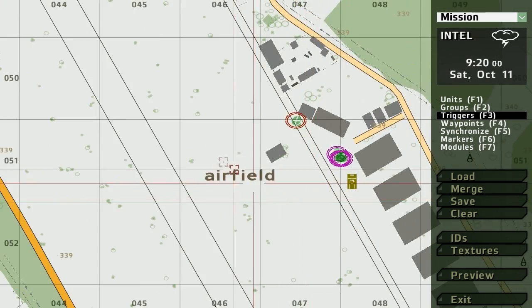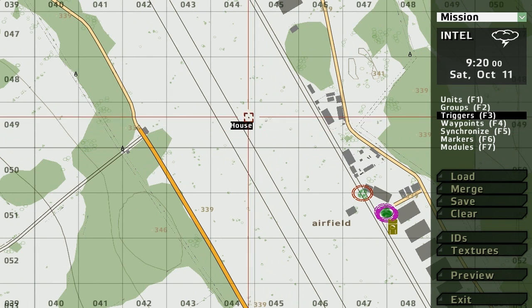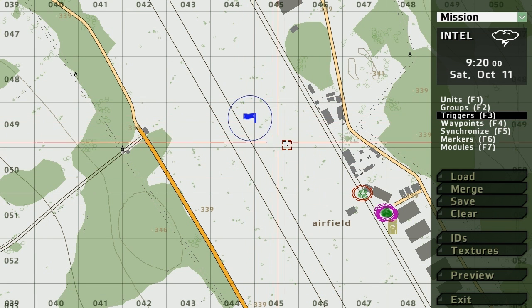How to create triggers: press F3, or just click on triggers, and then double click wherever you want to put the trigger. Here is the entire trigger interface. I'm going to make another tutorial on how to use triggers. Axis A and B is just axis X and Y — that's how big it'll be, the radius of the trigger, so that's the area it'll cover. Press OK. There you go — 50 by 50 meters.